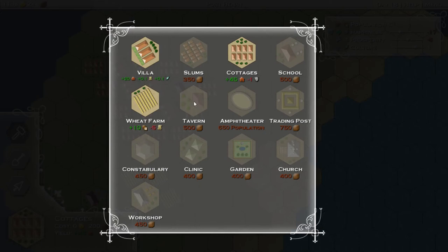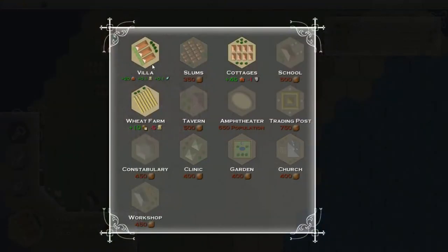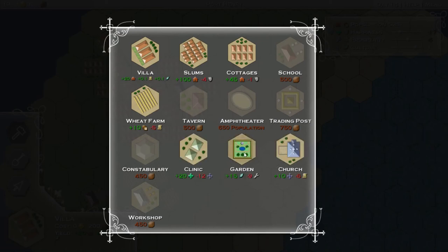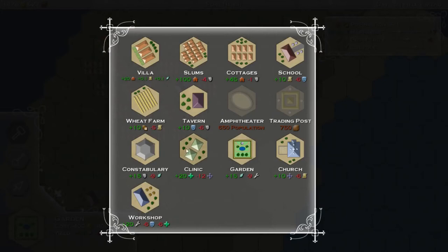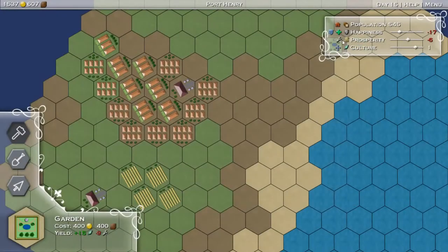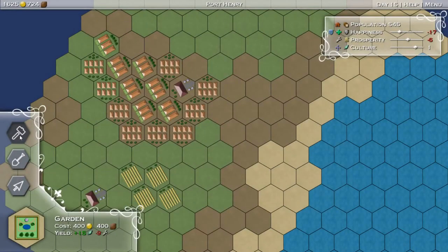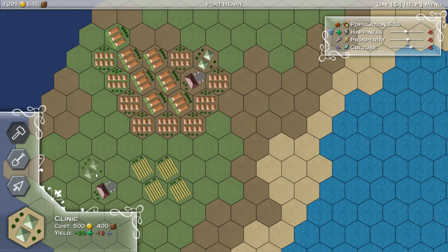I think a tavern will give us happiness. Let's throw one more villa in there. We can now build a garden, which we can stick next to our church when we build it eventually. Now clinics will help the health, which I think health is happiness. That's probably one thing we need. It hurts the faith, which is culture. We can take a hit on culture at the moment. Clinics are less effective if taverns or other clinics are nearby, so don't put clinics and taverns next to each other. Let's throw a clinic over there, and we can throw one over here. And you can see our culture just tanking. But happiness is very good right now.